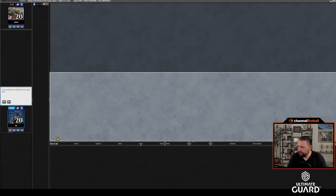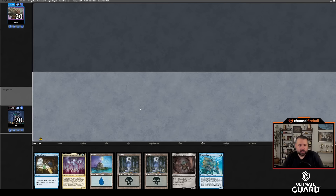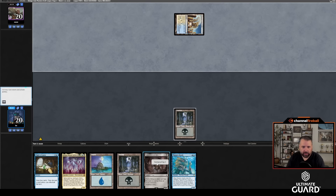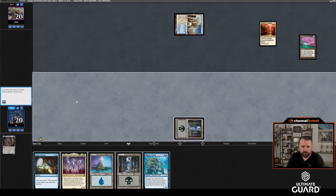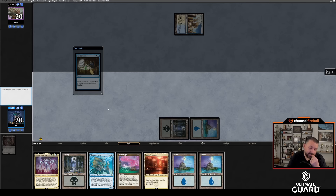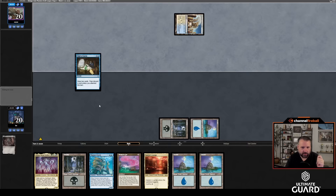Round one — I'd like to play first. I'll keep this hand. The hand needs to reanimate pretty badly. I get to go turn one cycle Troll to get Xander's Lounge, turn two Chart of Courses. Let's get that Xander's Lounge and Memory Jar. Let's chart a course and see what we find. This is tough — if I draw Flash I'll really be unhappy that I put Atraxa into my graveyard, but if I draw Animate Dead or Corpse Dance the other way.